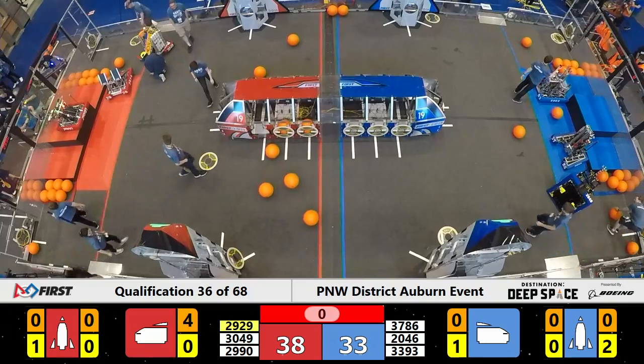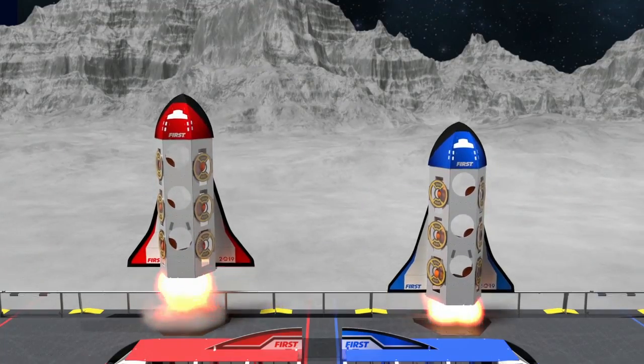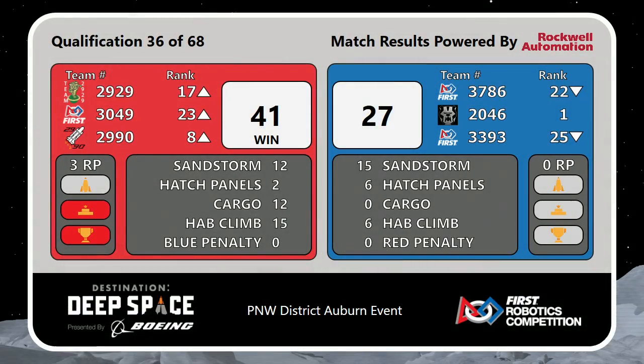And your final score for qualification match number 36 — victory goes to the Red Alliance, 41 to 27. Red Alliance earns three ranking points in the victory. First time bare metal comes out of a match without gaining ranking points, but they built such a commanding lead they retain the number one overall ranking position with that blemish on the record.